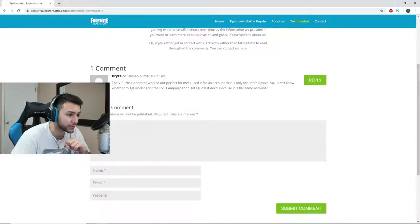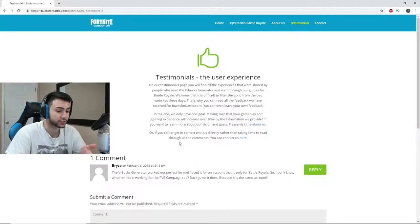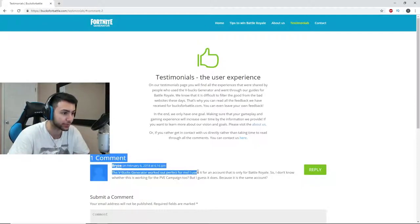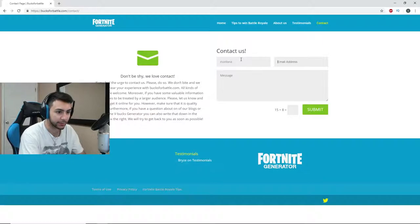This guy's just sitting in his mom's basement collecting all his money, scamming kids for free V-bucks. You can see this website has one review: 'The V-bucks generator worked perfectly for me.' No it didn't, Bryce. Whose name is Bryce? It's not even a name. Bryce here is probably the owner of this website because there's only one comment. You know what? I'm gonna send these guys a letter. 'My name is Montana. Email: leansy at gmail.com.' Fuck you, scammer.